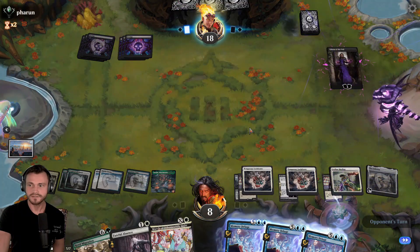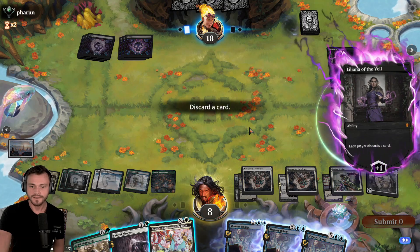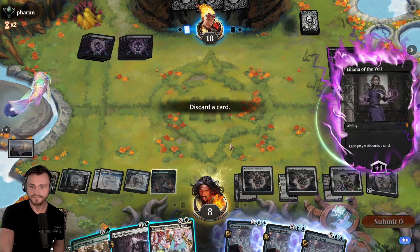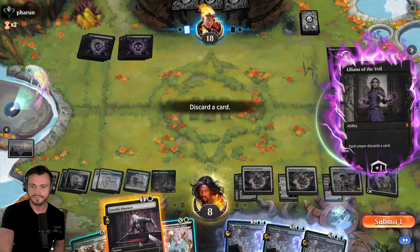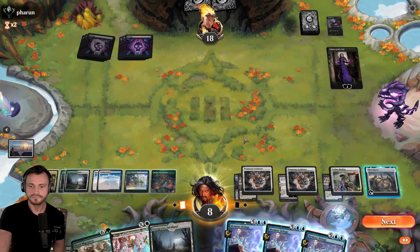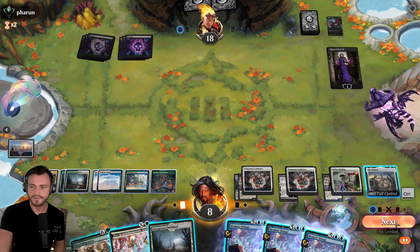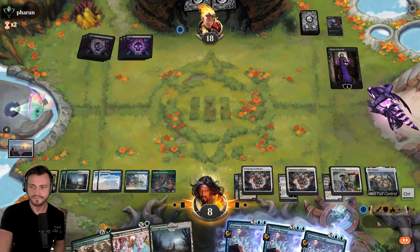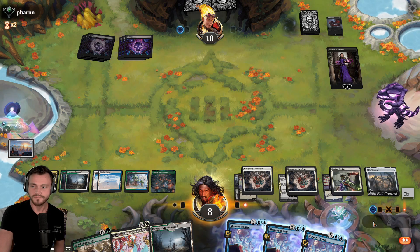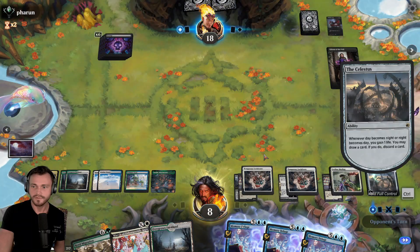Liliana comes down. Hit plus — each player discards a card. We'll keep the Migration, I think. Faithful Absence deals with Liliana, but March does it as well and doesn't give him a card. More land is just fine. Doing nothing flips the Celestus, which is kind of nice. End here. Flip. And we can go ahead and resolve this. Take the action. Draw a card. We can drop off this island. And we can go ahead and do this now for X equals three.